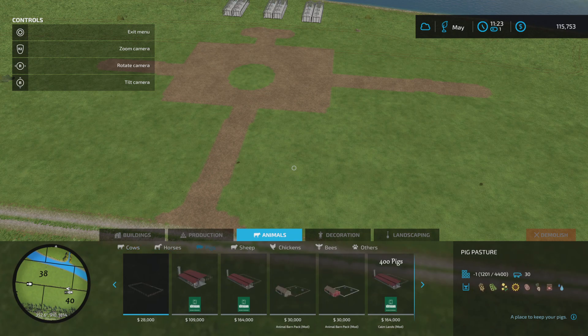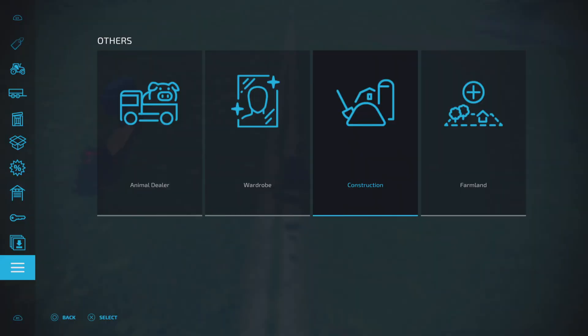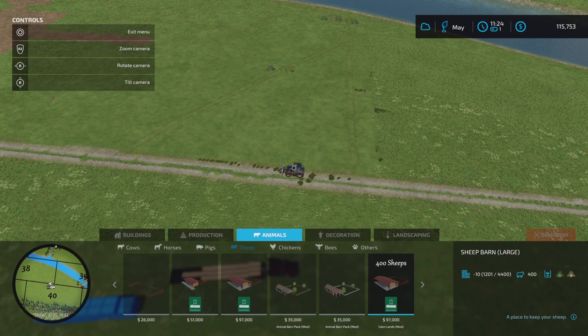Pigs - 164, we don't have enough for the 400 pig one. Which is that one - they need all of that. Same same. This one here, you can have more pigs but it is quite a large thing. Sheepies - deary me, I keep hitting the wrong buttons. 400 sheepies with 97,000. I suppose we could bring that in now.